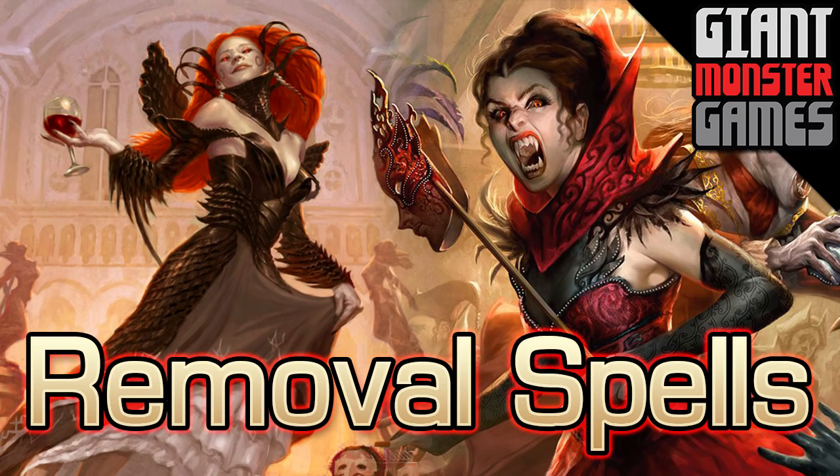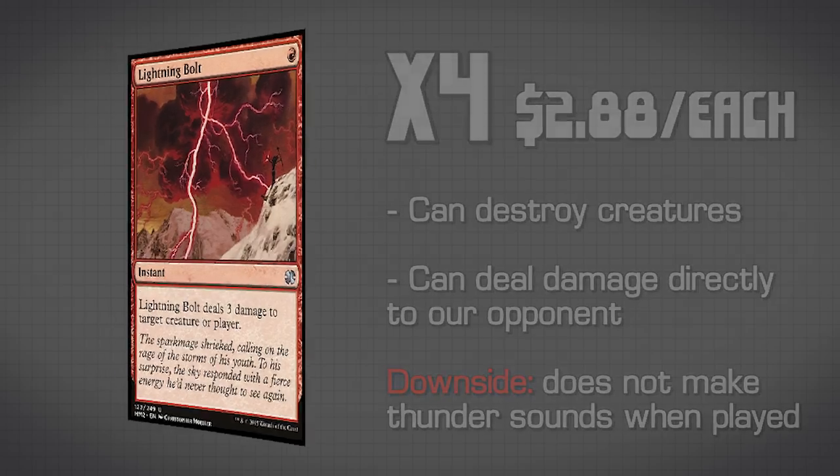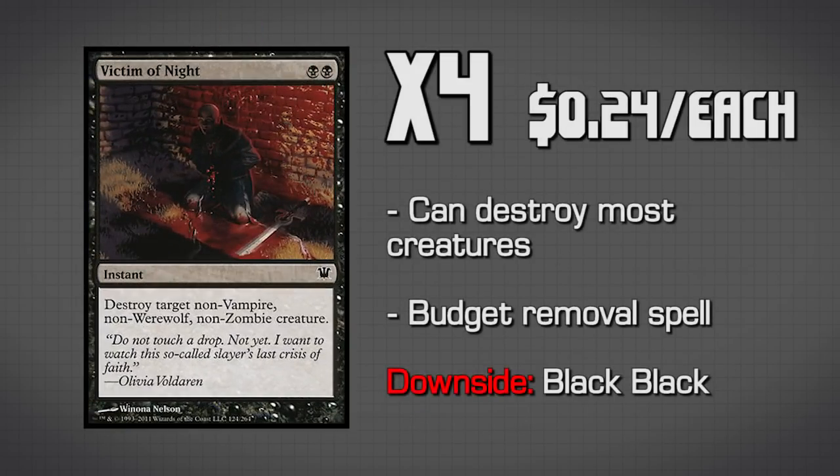Before we get into lands, let's talk about our removal package. We are running four copies of Lightning Bolt because we're running red — three to your opponent's face, three to a creature, whatever you want. And four copies of Victim of Night, largely because it is the most budget removal spell that doesn't have a really hard condition. We produce black mana pretty quickly since most of our stuff is already double black, so it's not a super big problem for us.